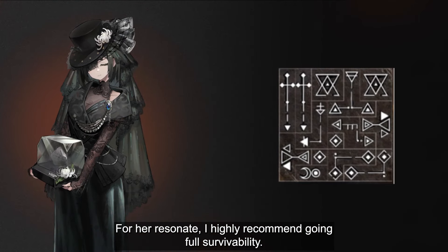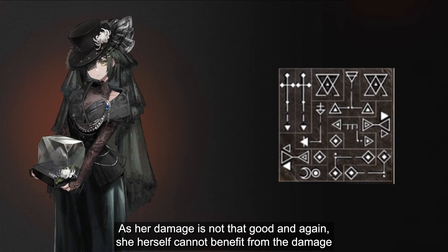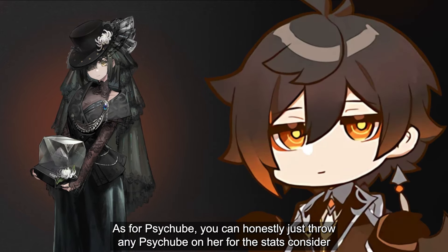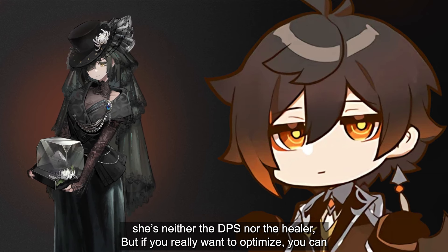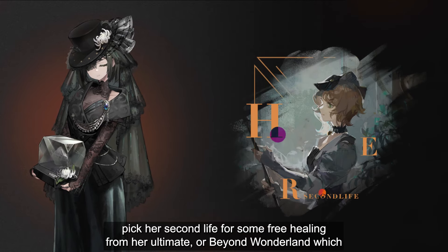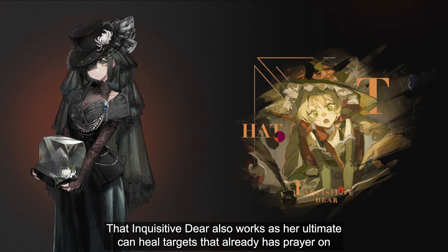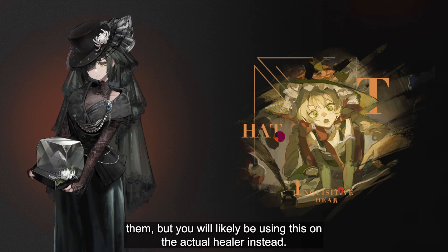For her resonate, I highly recommend going full survivability, as her damage is not that good, and she herself cannot benefit from the damage bonus from her ultimate. As for the Psycube, you can honestly just throw any Psycube on her for the stats, since she's neither the DPS nor the healer. But if you really want to optimize, there are a few options: you can pick Second Life for some free healing from her ultimate, or Beyond Wonderline which makes her extra tanky. That Inquisitive Deer also works since her ultimate can heal targets that already have pray on them, but you will likely be using that one on an actual healer instead.